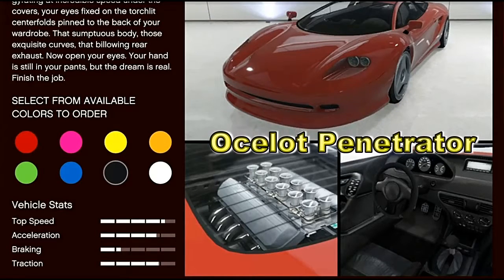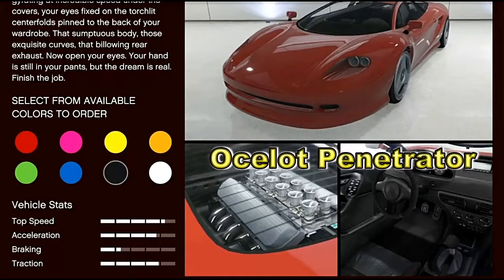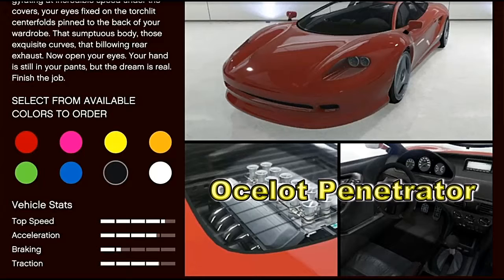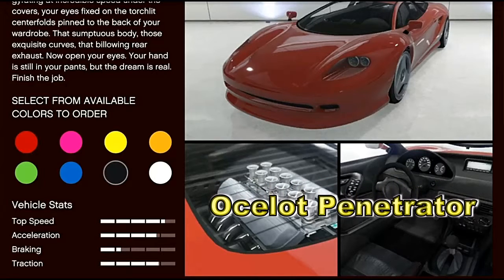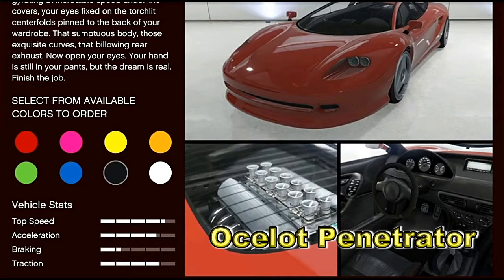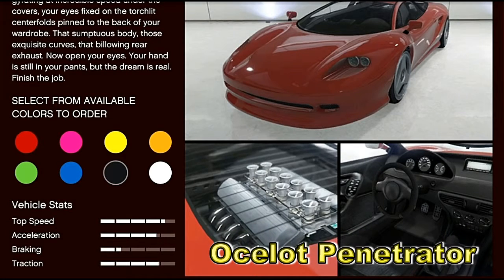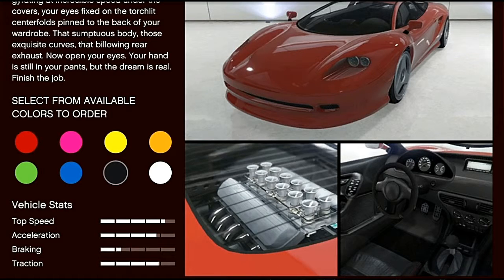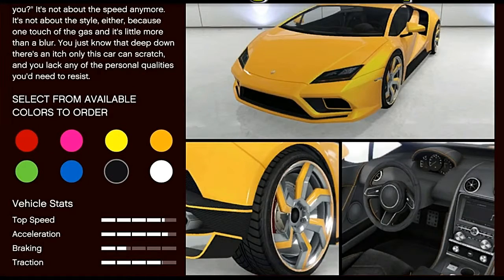Along with the other car I'm testing today, I will spend about $150,000 in-game dollars just modding the performance parts - the engine, transmission, suspension, all that kind of stuff. Then we'll just take them around the track and see who clocks the best score. But yeah, that's the Ocelot Penetrator.